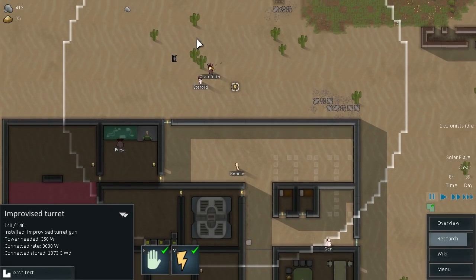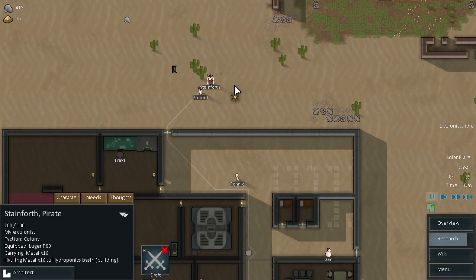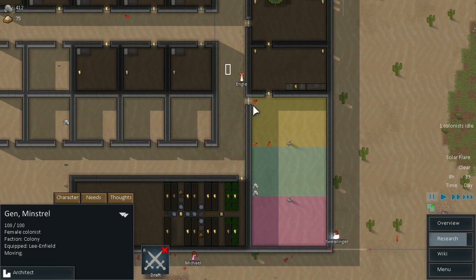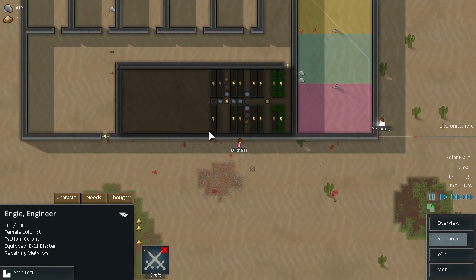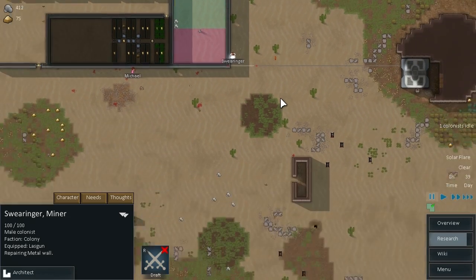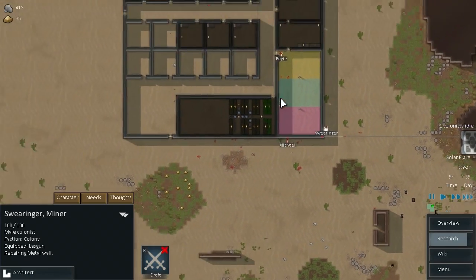Is everyone armed? Let's check. He's got a Luger. Steroid's got a pistol. Rene's got a pistol. Again has a Lee Enfield. Engie has an E-11 blaster. AK-47. And a Laz gun — a Laze gun, I don't know.